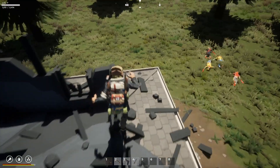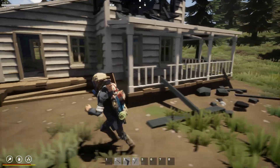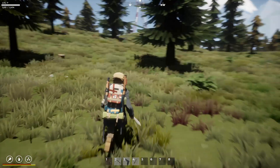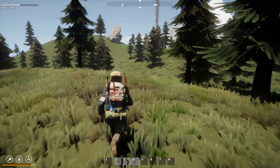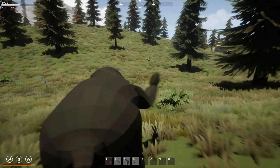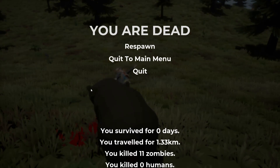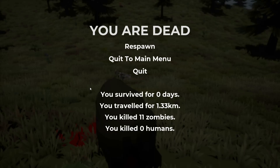This house doesn't have anything — absolutely nothing. At least one of the zombies was nice enough. We had to kind of skip Elwood. Oh — that's a bear! That is a bear! That was a bear out of nowhere! So we lived zero days, went 1.3 kilometers, killed 11 zombies, killed zero humans — and we got absolutely kicked out by a bear.